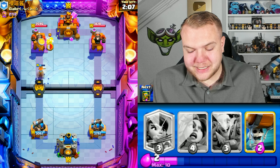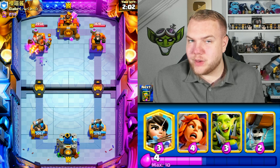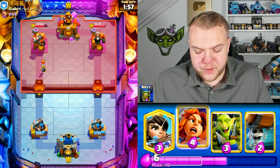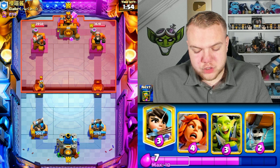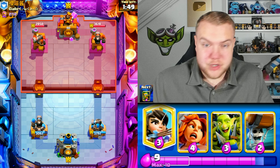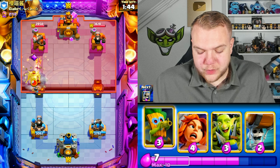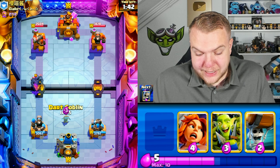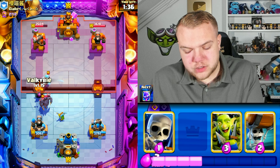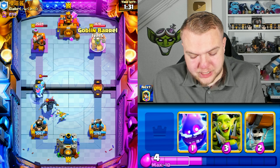We need to be careful — if he catches us with low elixir or a bad cycle, graveyard is still very scary. Wasn't expecting Pekka graveyard but that's what it is. I'm going valkyrie up high then skeletons last second to distract the Pekka, goblin barrel to the right side knowing he has arrows, then goblin gang — but honestly, how is he supposed to defend a push like that with cannon here?